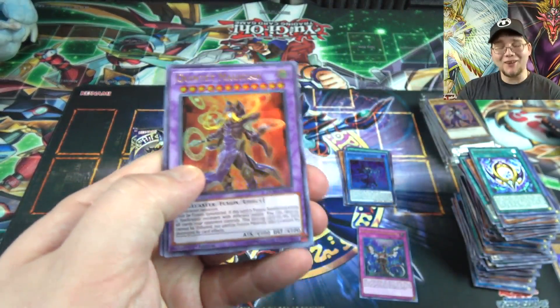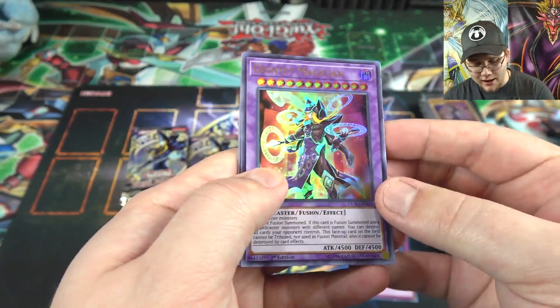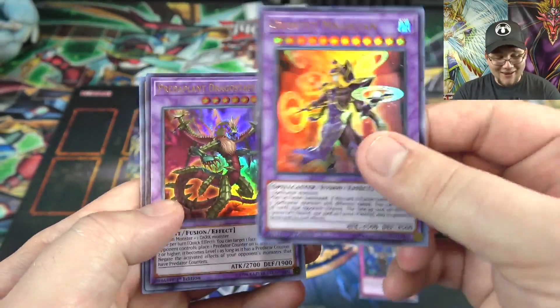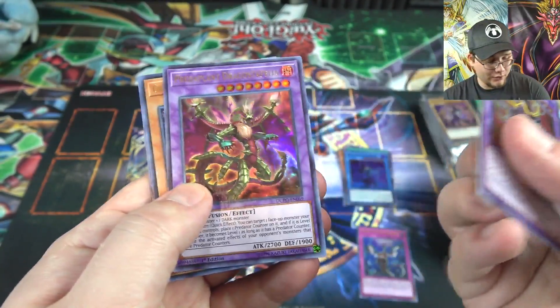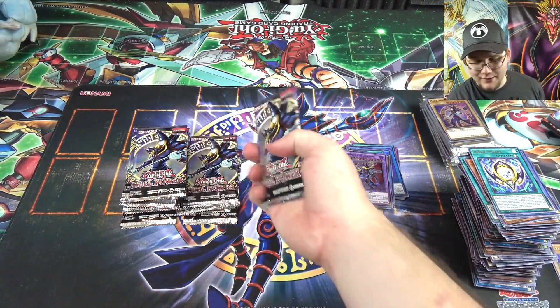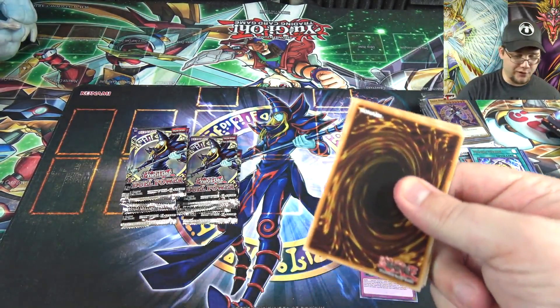Here we go — this card was finally printed too. Quintet Magician! We know we're getting the card that brings it out in the next Special Edition anyway. It's basically Five-Headed Dragon for Spellcasters — that's the best way to put it. So awesome that they actually printed it. Also Performapal Drumboy — another rarity boost — and Ghost Reaper & Winter Cherries.